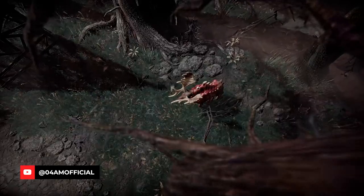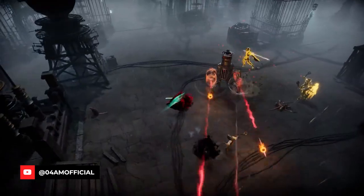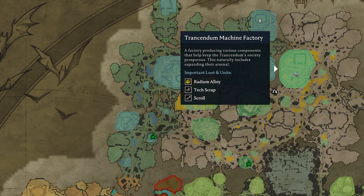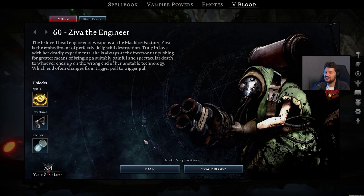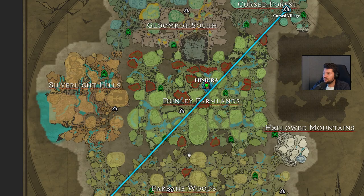Hey, what's up guys? It's your band for Yamagam back with a new video for V Rising. The Secrets of Gloomrot update is about to release and in the past days I spent a lot of time on a preview version to check out the most important key locations to get your hands on the new resources to basically craft the best weapons and armor in the game. In today's video we're going to check out the most important areas which you should visit to get your hands on the new resources, including the cave teleports which you can access with your bat form to make all this a lot more efficient.